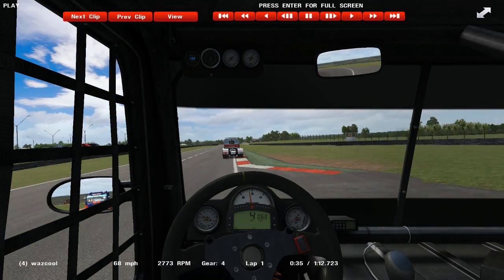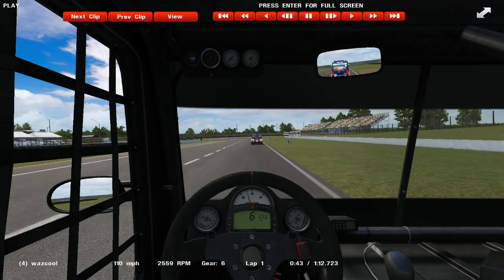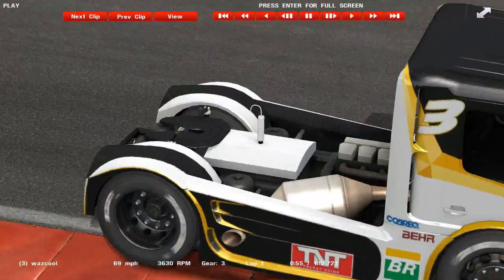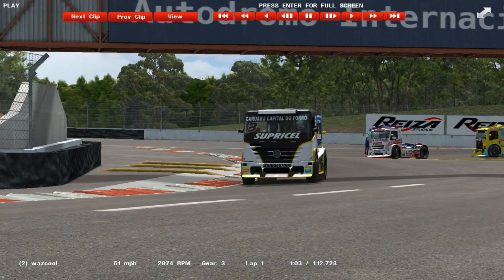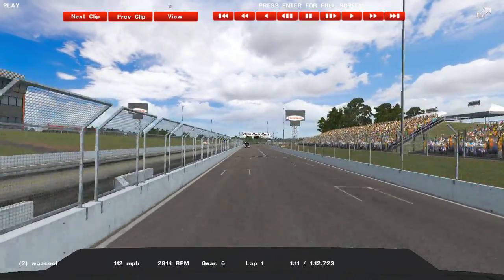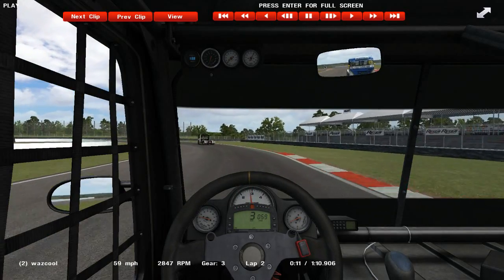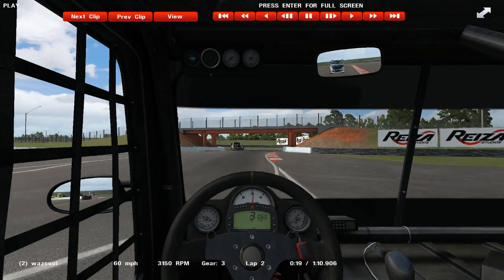I believe I have the AI strength set to 93% because I'm not very good at this game yet. I think once I get a bit better I'll set the AI strength a bit higher. That was one example — I'm not sure that I'm allowed to hit that hard; I think I hit a bit too hard there. This is actually quite a tough track when it comes to racing a truck, because there are quite a lot of very, very tight corners and one particular corner with quite a long straight leading into a very sharp corner.